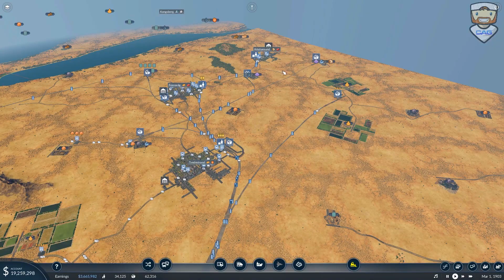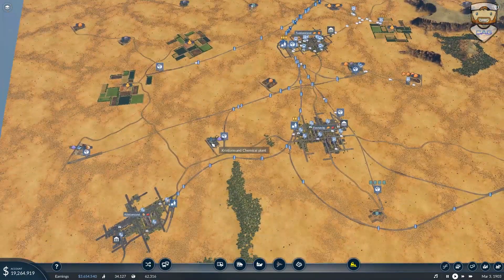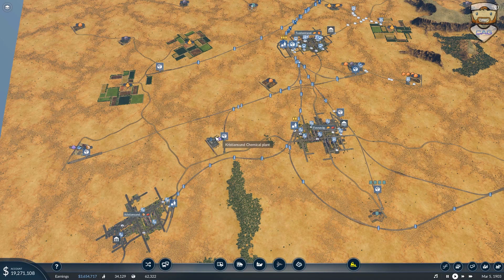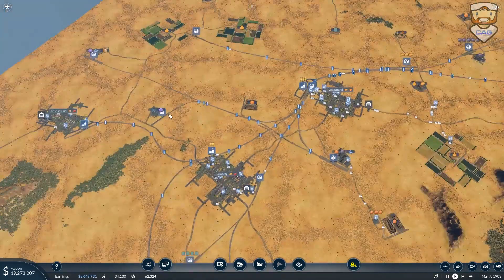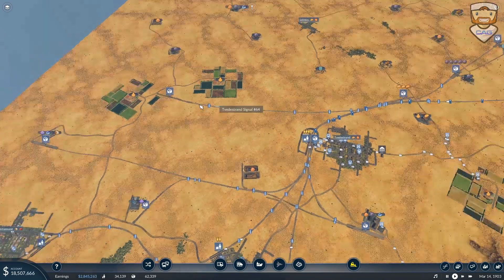Today we're going to continue on the plastics and goods route we started last time. I think the way to begin is to get one of those trains delivering regular oil to Kissdown soon, here at the chemical plant, to get the plastics running. Then we'll set up a shipping route between here and also a train between these two routes.